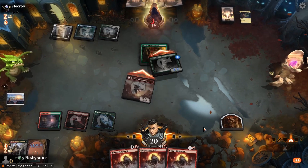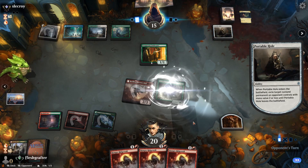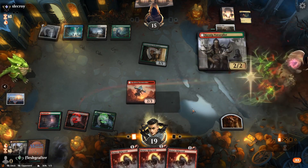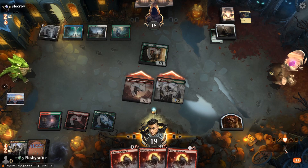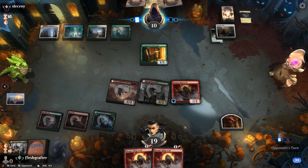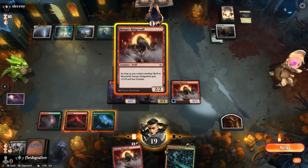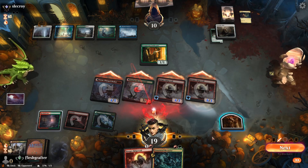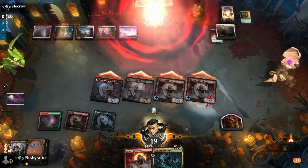Since our opponent has a fair bit of life gain built in, we'll bring in Roiling Vortexes when sideboarding. A Portable Hole removes our Pup. We find some untapped lands, attack in for a red source, and put another Ridge Wolf onto the battlefield. We're a bit worried about a board wipe, but our opponent doesn't play anything, so we put another Ridge Wolf out and give it haste to swing in. Our opponent doesn't have any interaction and we close out game one.